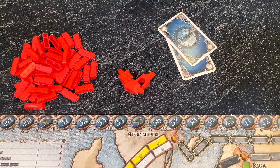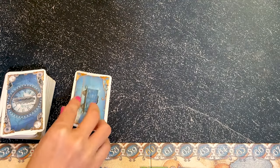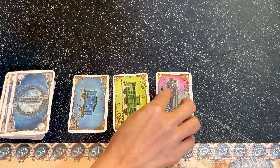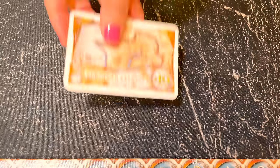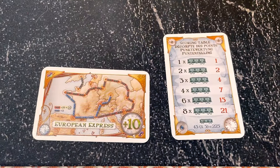Shuffle the train cards and the destination tickets separately. Give 4 train cards face down to each player. Place the remaining cards near the map and turn the top 5 cards face up. Also place the European Express bonus and the summary scoring card face up next to the board.